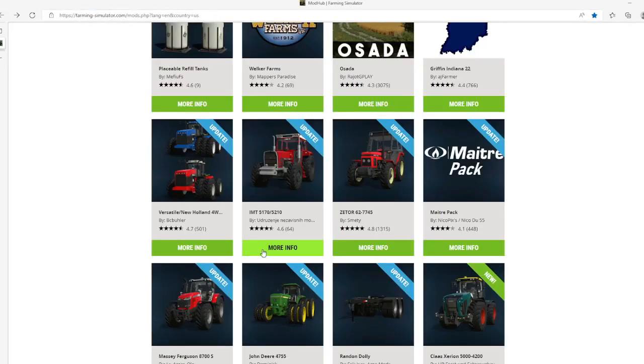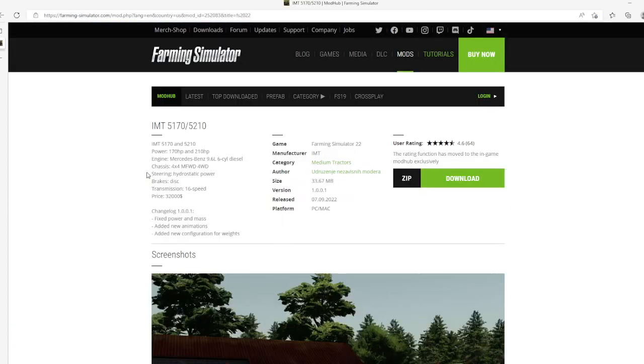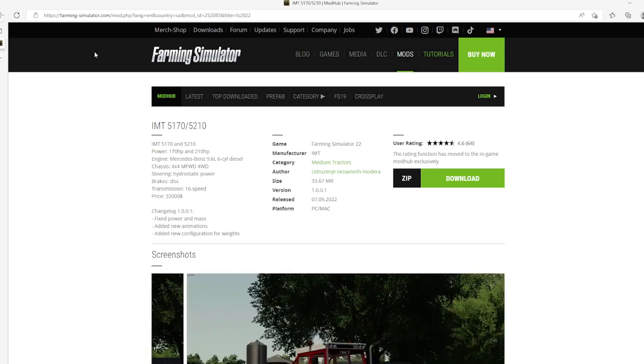Then we have an update to the IMT 5170-5210 by Eurismente Neveshish Madarna. Change log version 1.0.0.1: fixed power mask, adding new animations, adding new configurations for weights. Update released 7th of September 2022, available for PC and Mac.